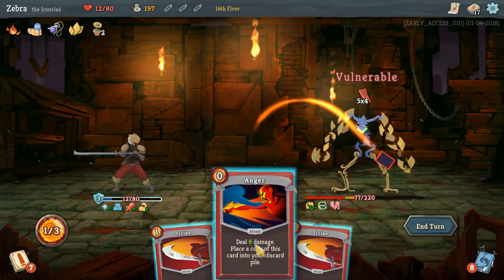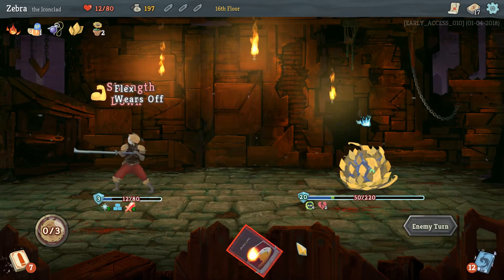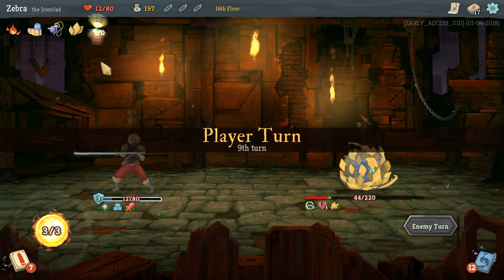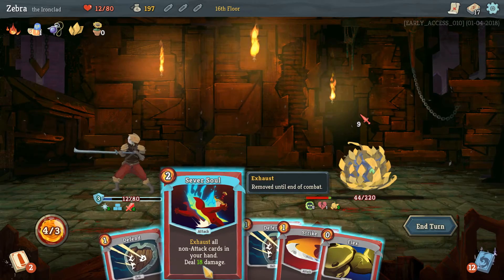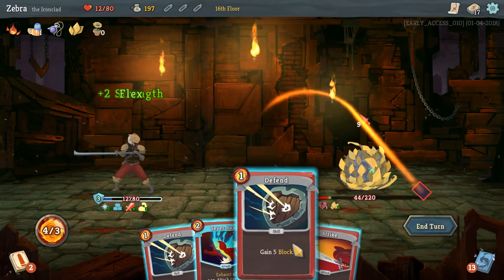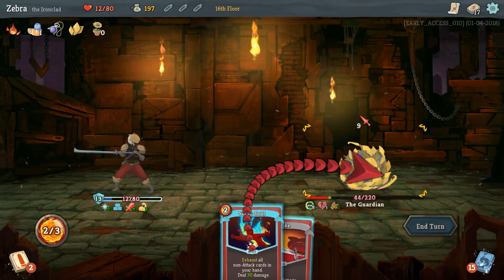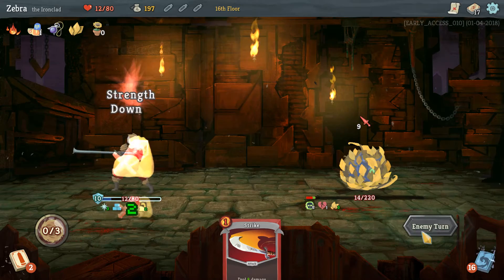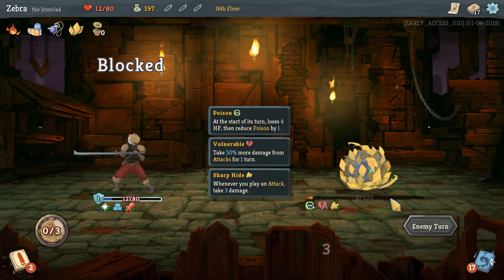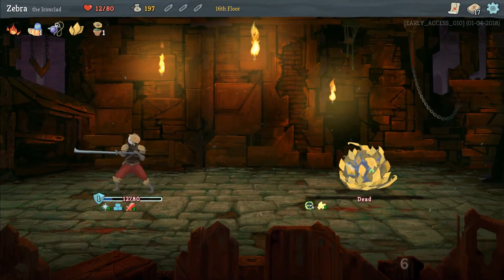Hit him with that, hit him with this — it's getting close. Sever Soul exhausts all non-attack cards in your hand, deal 18 damage. Not doing that right away — first I'm going to Flex. Wait, before that I'm going to hit that stuff. It's getting way too close for comfort. We have 22 — we can win this. Oh, he's poisoned — still taking damage! If I can hit him one more time — hit him with the Anger. We got him! That was great. I'm having so much fun with this.